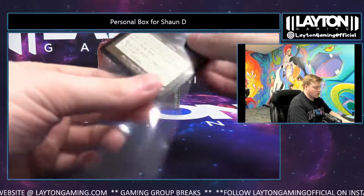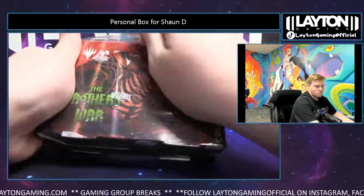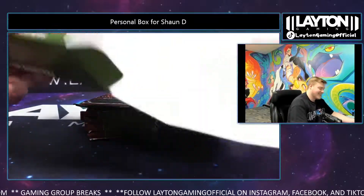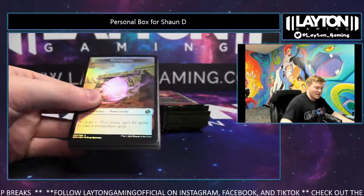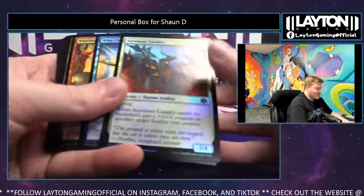Alright, next one up, Sean. Good luck here. Let's do it. Oh God man, that's so painful. Holy crap, that makes it so much more painful. Wow, that's unreal. Seven years. Battlefield Forge, Chromatic Star, Bauble, Cloud Key, nice Blaster, and Stonebrain foil extended. Good pack again, very nice.